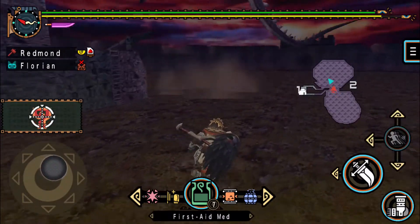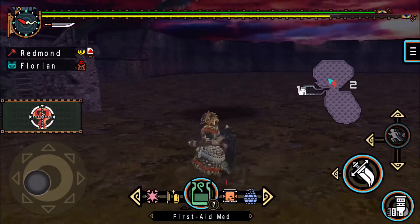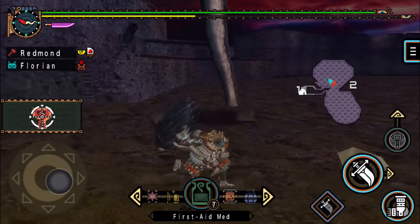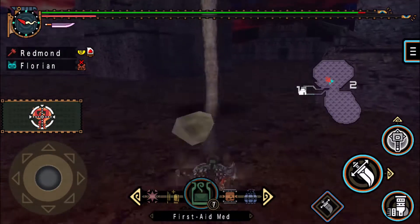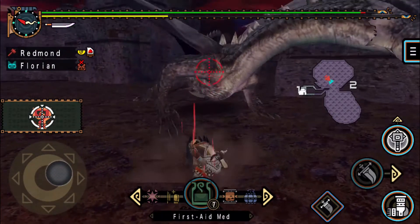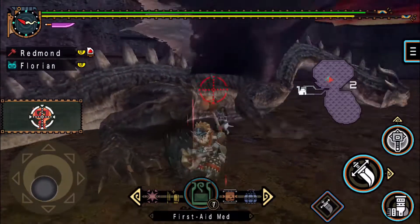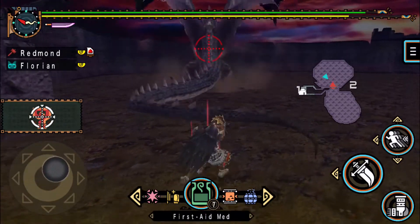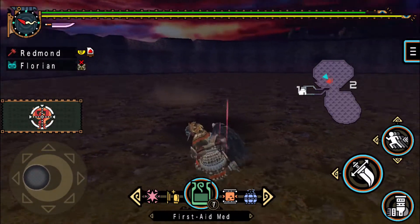Fatalis, come on man, you gotta work with me on this one. You are not working with me — what you are doing right now is perhaps the opposite of working with me. I don't think Fatalis is very leadable, so I'll go ahead and stop trying for a while. Maybe if we get him angrier, he'll be more leadable.